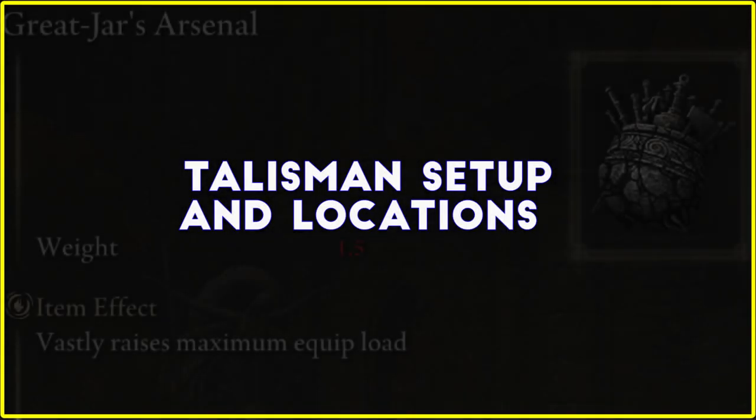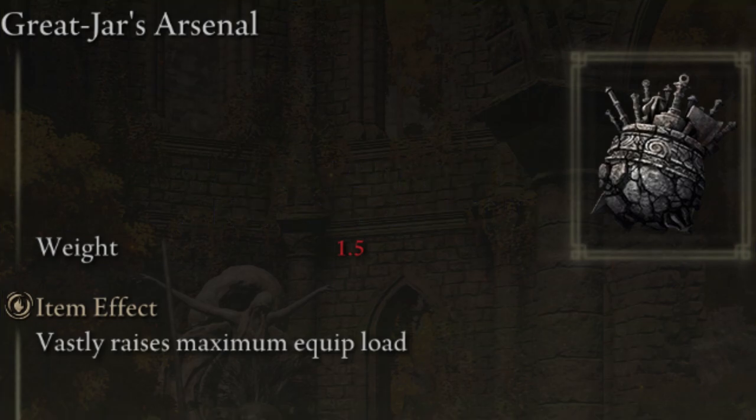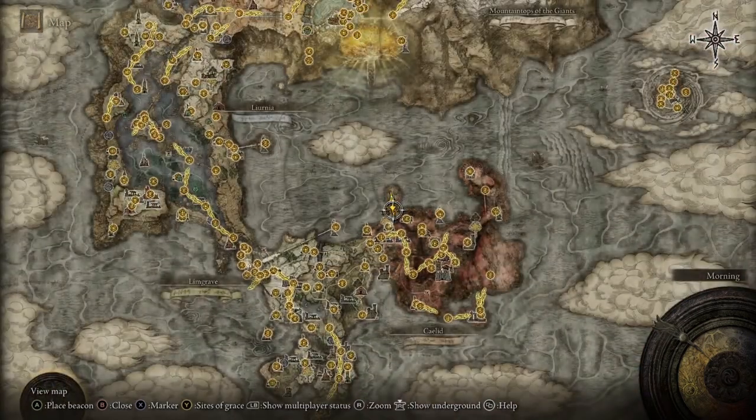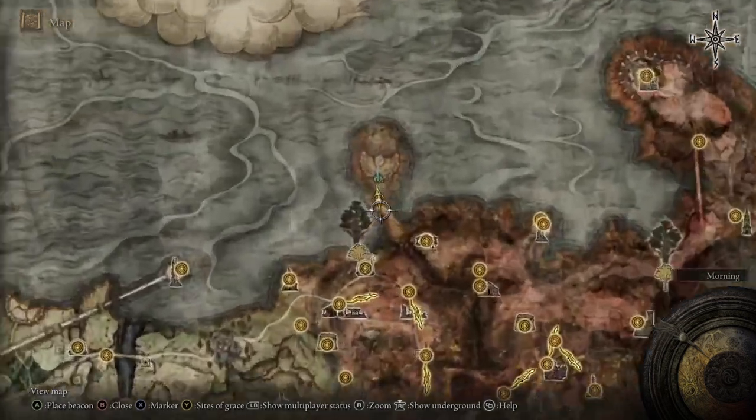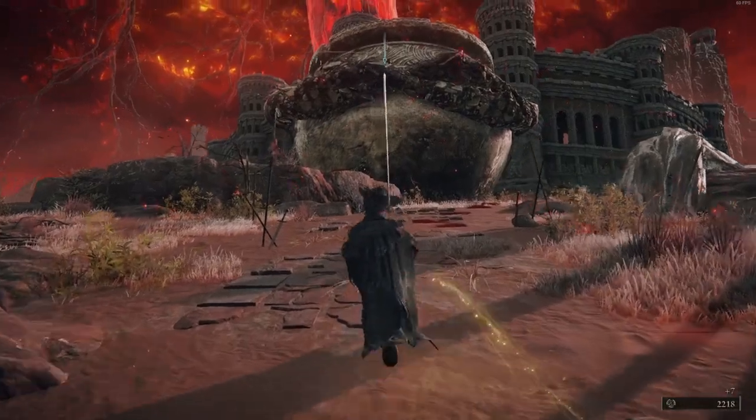For my talisman setup on this build, I focused on extra Stamina and base stats like HP and Equip Load, keeping it pretty simple since there's no real need for extra damage on the weapon art. My first talisman is the Great Jar's Arsenal, which massively boosts Equip Load, and can be found in Caelid at this Coliseum in the northern part of the landmass. You'll find 3 red Summon Signs here, and if you beat all 3 in one go, the Great Jar rewards you with this talisman.